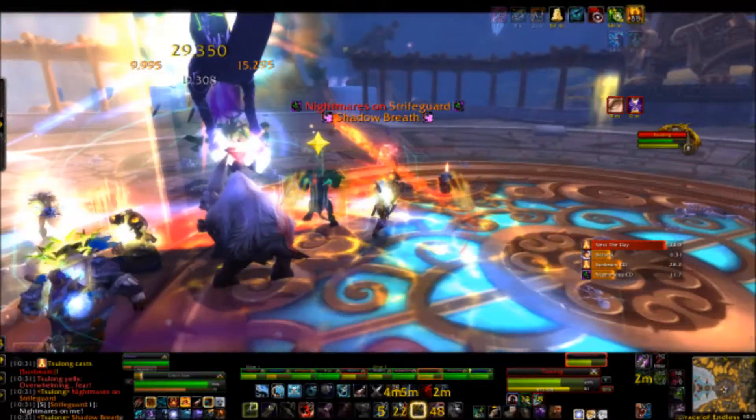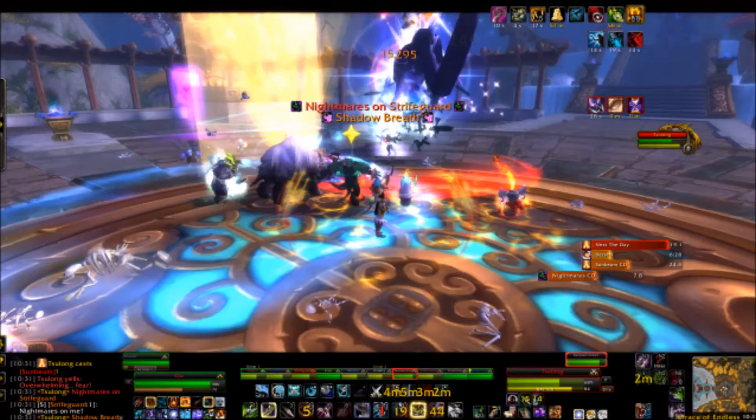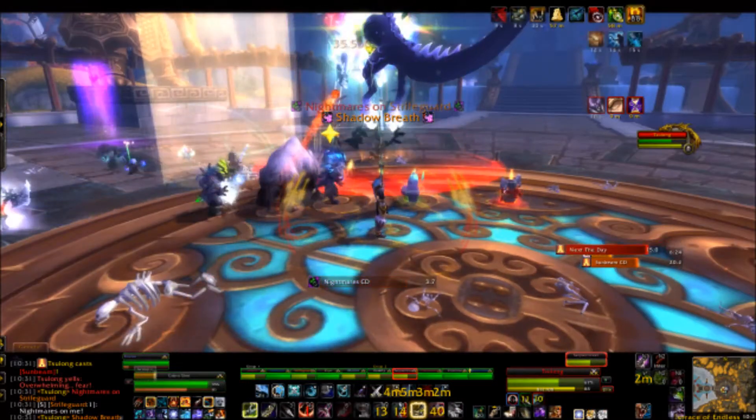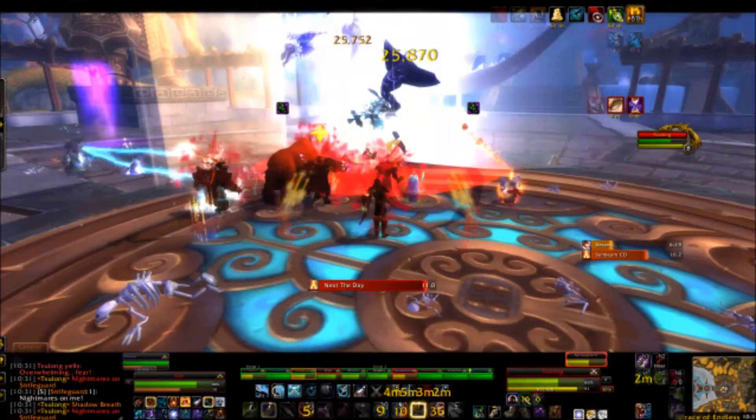Lastly in the night phase is Nightmares. It's a purple circle placed underneath the location of a random raid member. It deals a large amount of shadow damage if you step in it, and it also fears you. Don't stand in the purple stuff.